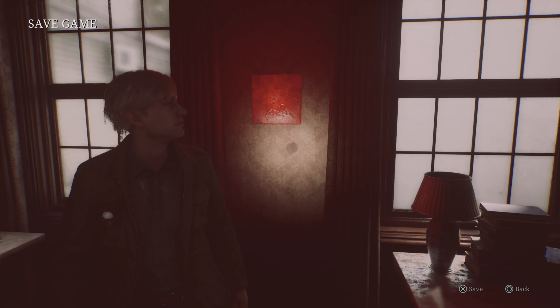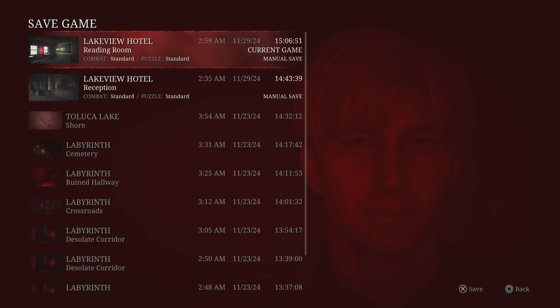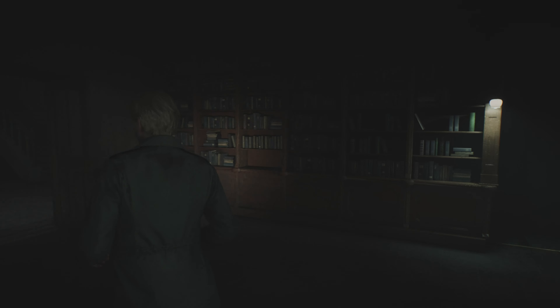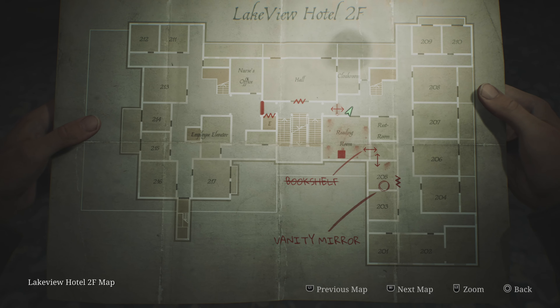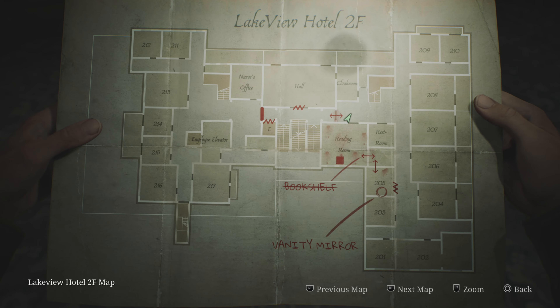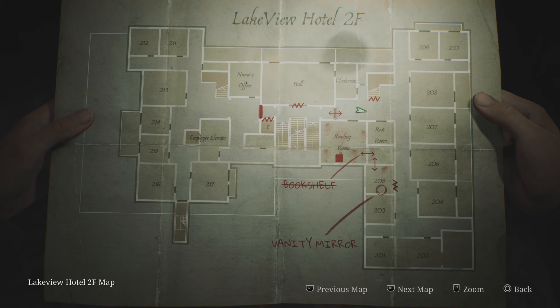Almost 40 minutes in this episode — let's save up real fast. It's the Lakeview Hotel. We're 15 hours into the game now, so let's just keep going. Alright, out we go. We need to head to room 201 and work our way down and around.